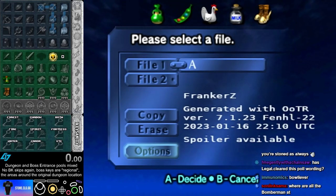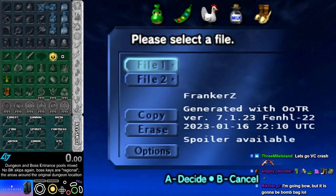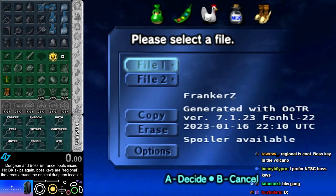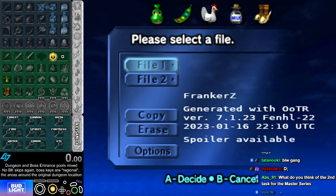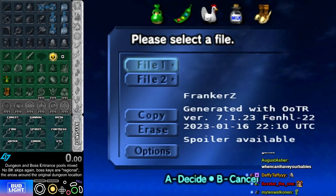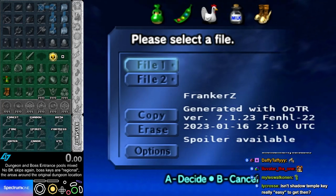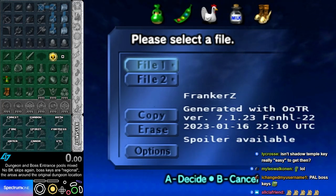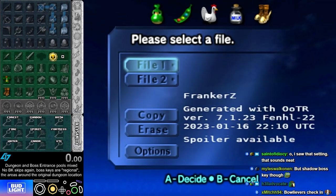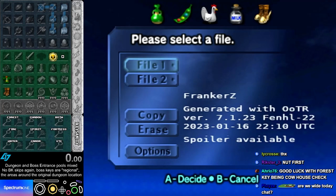For example, the Forest Temple boss key will be in the region of Kokiri Forest, Lost Woods, Sacred Forest Meadow, and then Forest Temple and Deku Tree also both count. So the fire boss key means it could be in Death Mountain Trail, Death Mountain Crater, Goron City, Fire Temple, or Dodongo's Cavern. And the shadow boss key region is Kakariko, Bottom of the Well, Graveyard, and Shadow Temple.